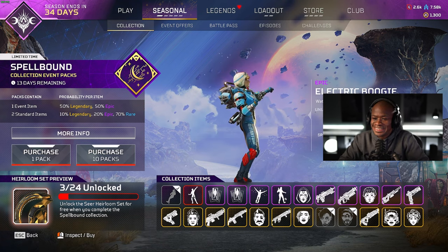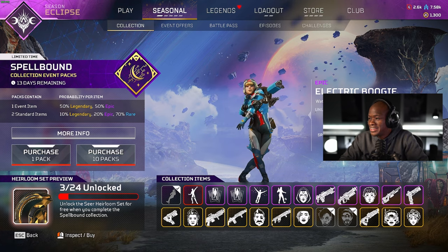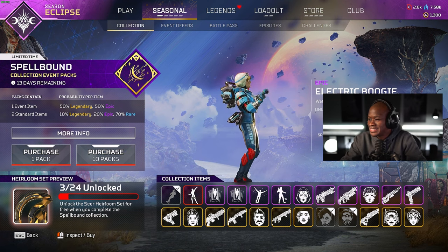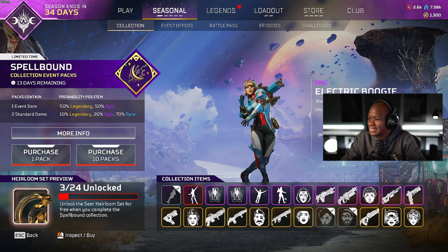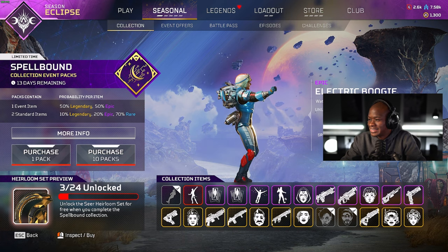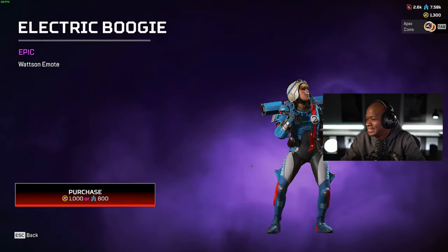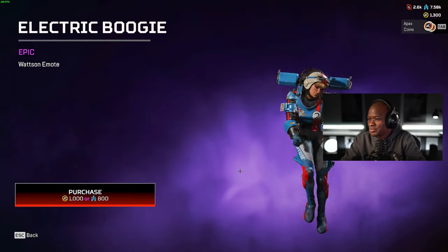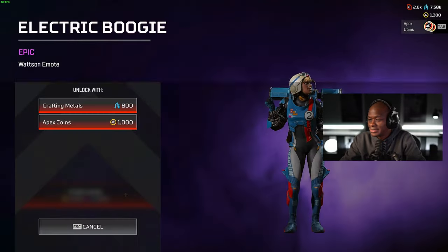Look at Watson — I have never seen Watson do any kind of emotion like that. Watson, my gosh, they're really trying to make people want her. Oh my gosh, that is one of the best emotes. Watson, what are you doing? I have never even seen a dancing emote before like that, but that's Watson's personality.